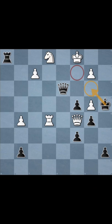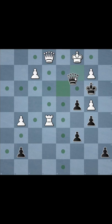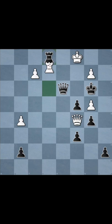When we go king to b3, let's say they go queen e3 — take, take, and queen c2 is mate. And if they play rook e3, it's exactly the same thing: rook e3, take, take, mate.